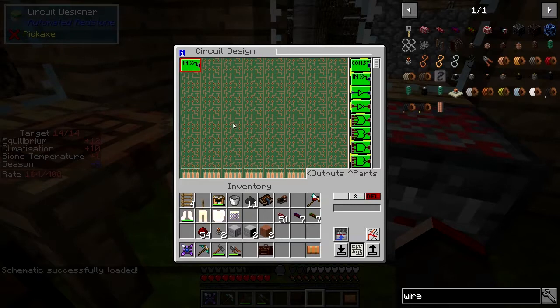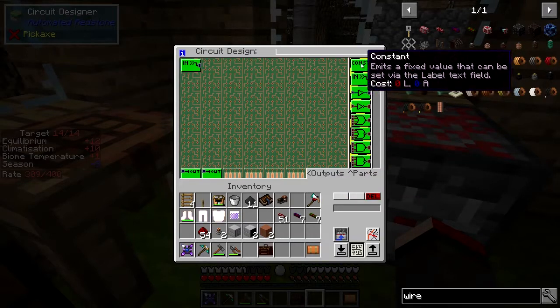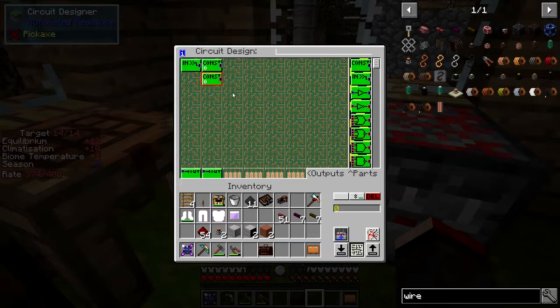What we need is one input at the top — it doesn't matter where we place it — and then two constants and two outputs. A redstone value of four or less will be around about 20%, so let's set that. The value of four here, and then on the bottom one when it gets above 80% we're going to stop — that's a value of about 12. It's only approximate but it doesn't really matter that much.